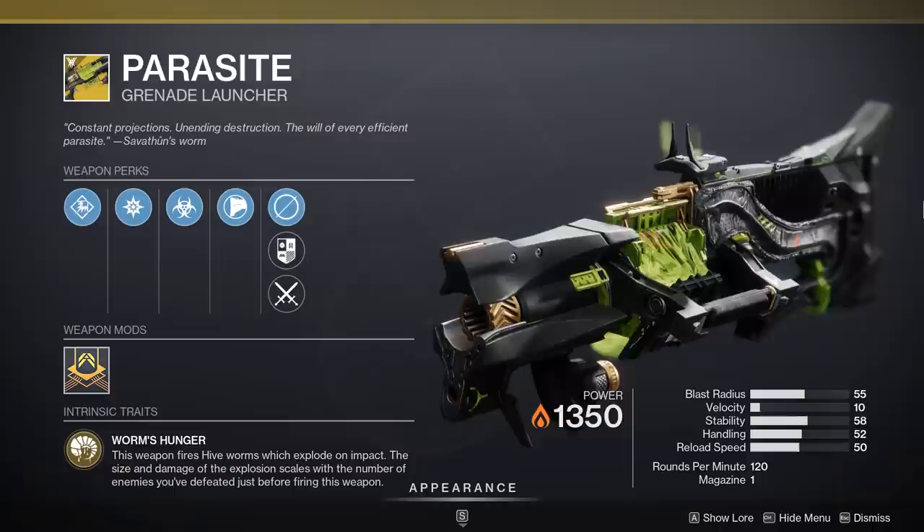Next up, the Parasite, aka the Worm Launcher. Probably not quite as good as Gjallarhorn, but overall very strong, very reliable burst damage. You take it out when you need it, huge chunks of damage, nuke the room, and then put it away.